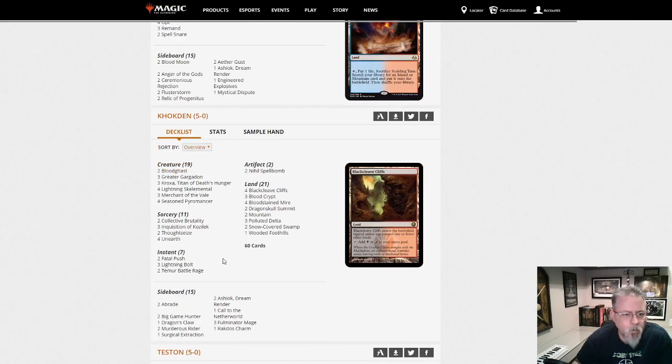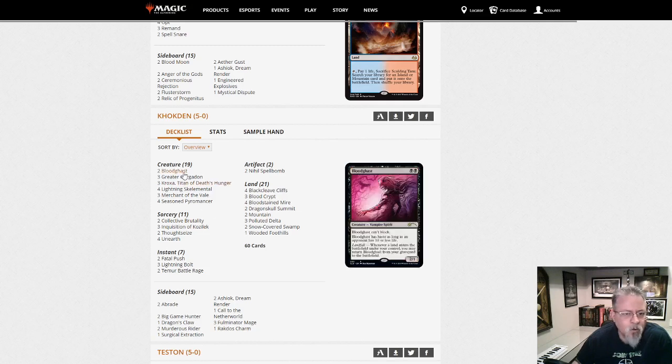Coctin — is this Eight Ball? There's no Ball of Lightnings, but another Greater Gargadon. This is the second Greater Gargadon deck today. Unearth, Skelementals, Kroxa. It's sort of a Reanimator deck — Red-Black Reanimator. Seeing what kind of big stuff you can get out of your graveyard while keeping your opponent off cards in hand.